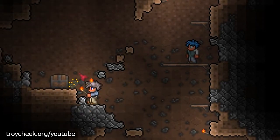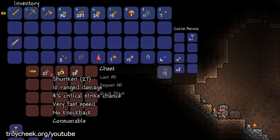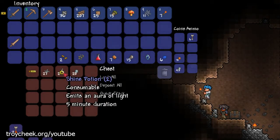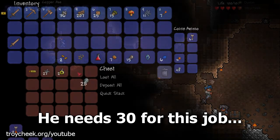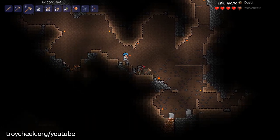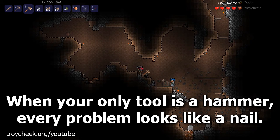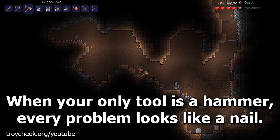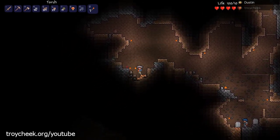Oh, did you find a chest? I think so. Let's see — aglet, shurikens, shine potion, and some silver coins. No fancy magic items. I think if you use the hammer on it — do you have a hammer yet? No. Well I'll hit it and we can take the chest back up to the house. There's all this copper underneath your headstone here.